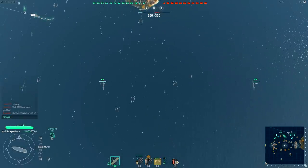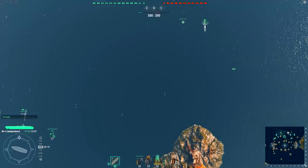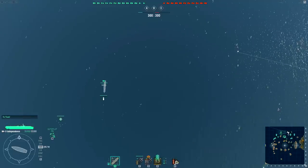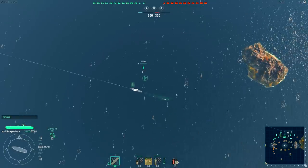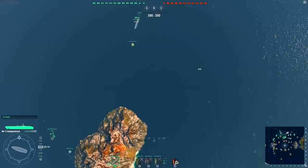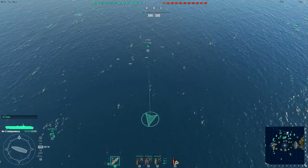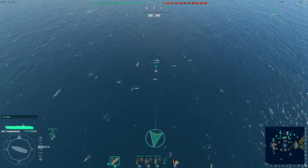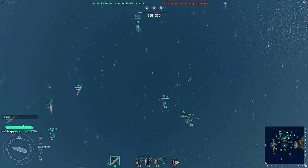There are some scout float planes but you don't manually control those — they're launched from battleships or cruisers, usually. So we're with tier 5 and tier 6s. The next carrier is the tier 6 Saipan. We still have biplane-based carrier aircraft. The dive bombers, the torpedo bombers, and the fighters are all biplanes.